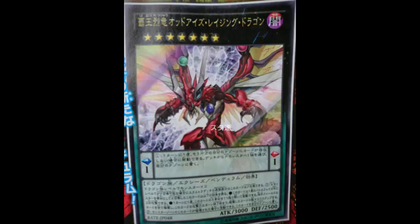The second effect is: once per turn you can detach XYZ material from this card to destroy as many cards your opponent controls as possible - pretty much all of them. If you do, this card gains 200 ATK for each card destroyed until the end of the turn. So if you summon this guy and your opponent has five cards on the field, you pop all five, go to 4000 ATK, and attack twice. That's game.